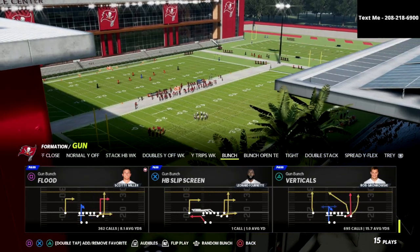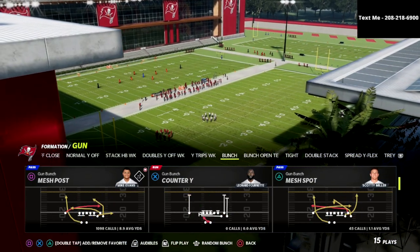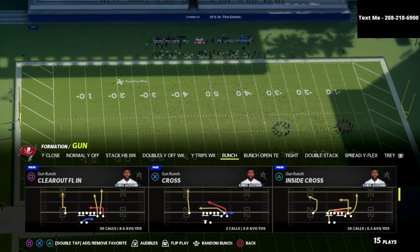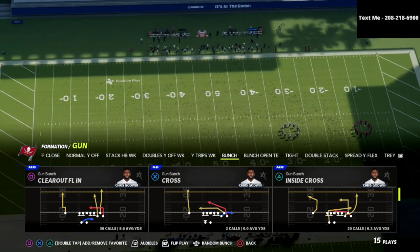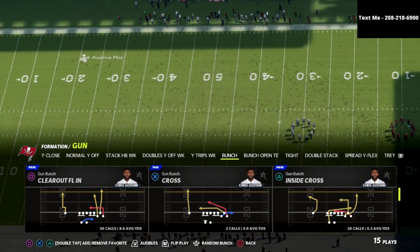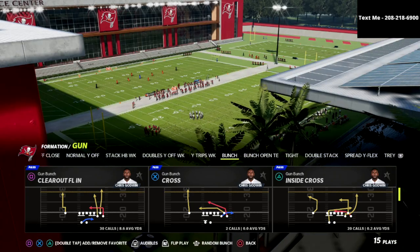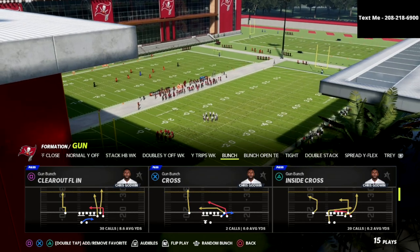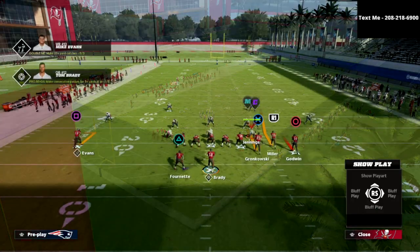The play we're going over in this video is the Clear Out FLN. This is one of the most underrated plays in Madden this year. My main reason is that this play was previously patched — it used to be a very good cover three bomb, and Madden patched it this year, kind of like they patched it last year. But it's still very good for a lot of different reasons, and we're going to go over a couple of those.